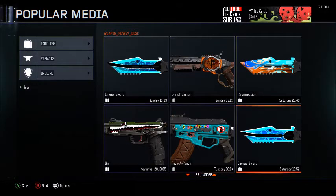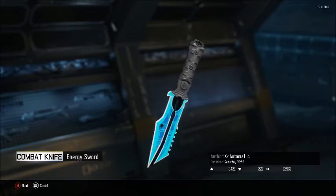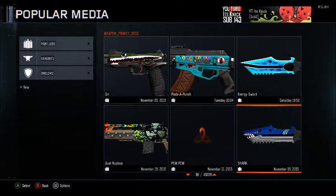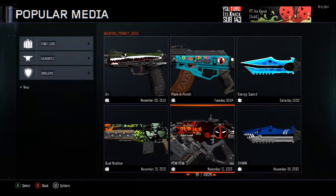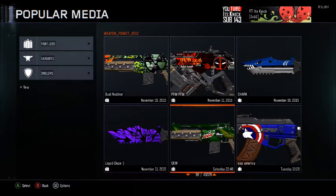Hopefully later they add a setting where the creators can choose if they want people to be able to take it. Like, I would take this — that looks sick. Shark — pew pew, that's cool too. They probably just looked up Black Ops 2 emblem tutorials and put it on a gun.